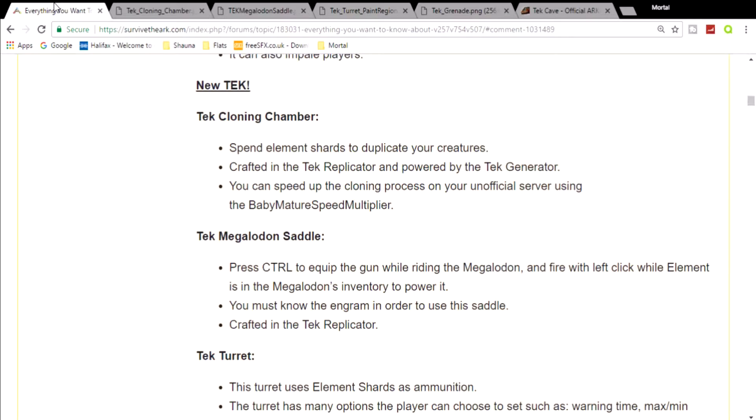So let's read the information. Spend element shards to duplicate your creatures, crafted in the tech replicator and powered by the tech generator. You can speed up the cloning process on unofficial servers using the baby mature speed multiplier — so on single player, non-dedicated, and dedicated servers, the server host can change the speed of cloning. It spends a huge amount of element shards for a really good creature, so just be aware of that.